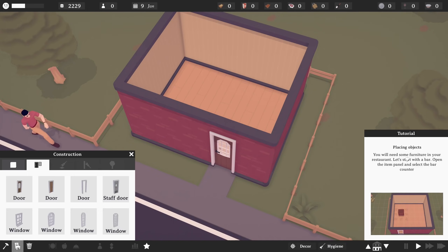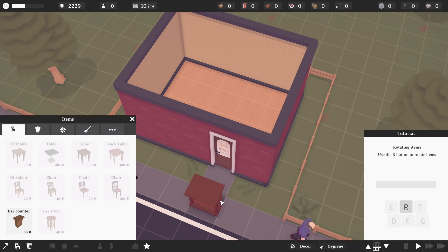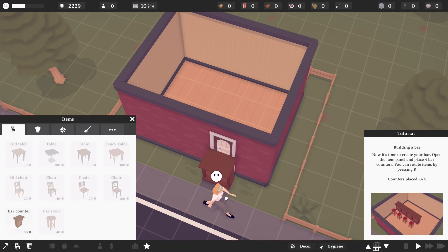So you will need some furniture in your restaurant. Let's start with a bar. Open the item panel and select the bar counter. Okay, I can do that for sure. So let's take a little bit of a look here. We have bar counter, and use the R button to rotate items. Now it's time to create your bar.